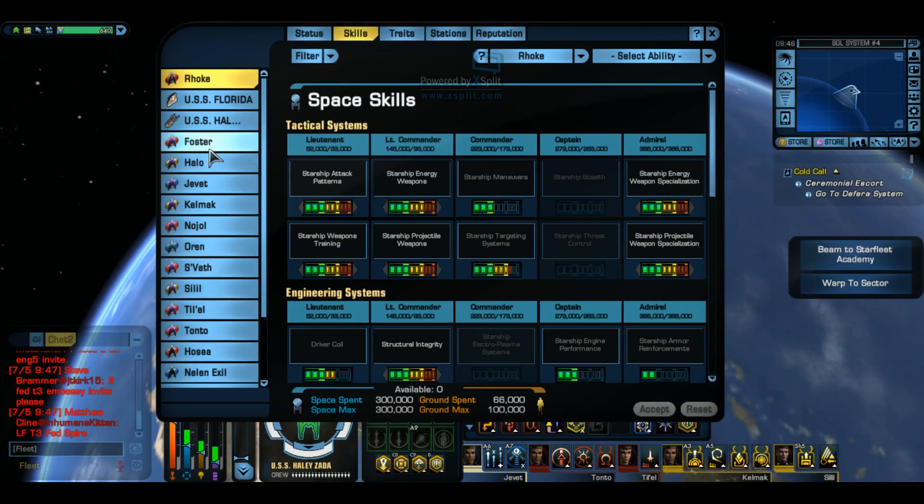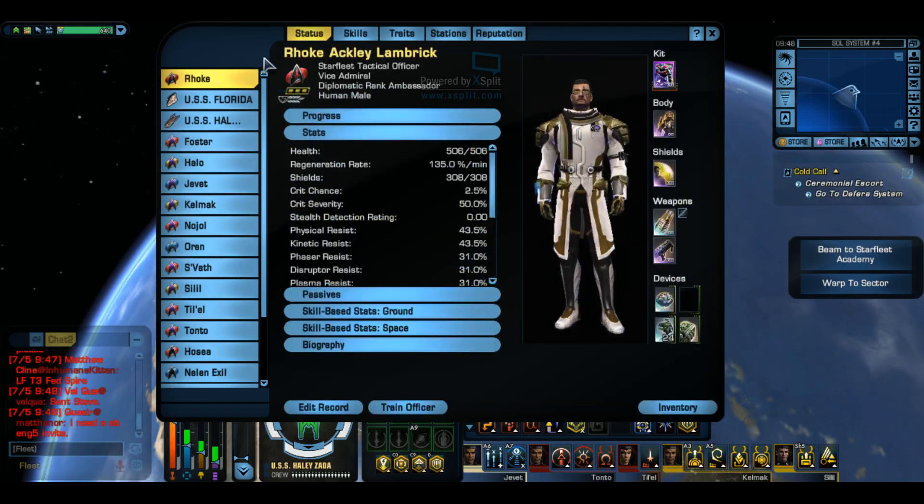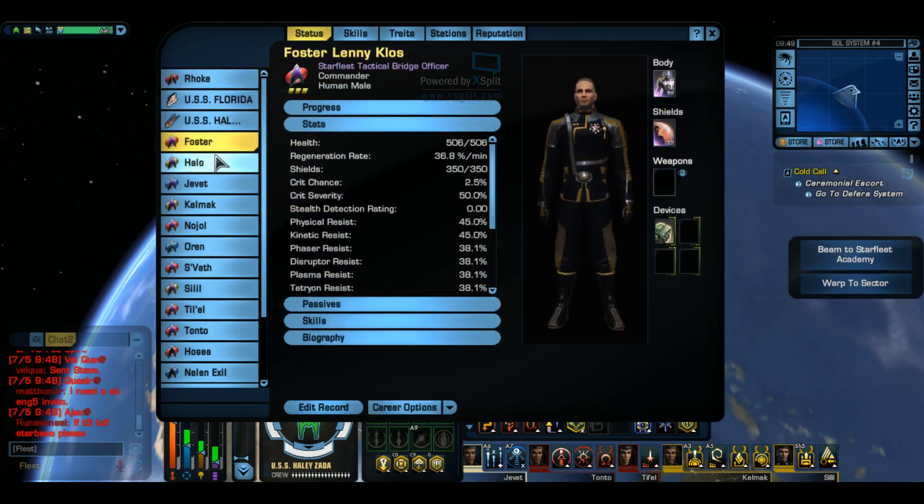To see your bridge officers, I always press K on the keyboard - it's just habit for me. You can also click on one of these buttons over here, this one, and it'll bring up this page as well, and you can just hit your officers.